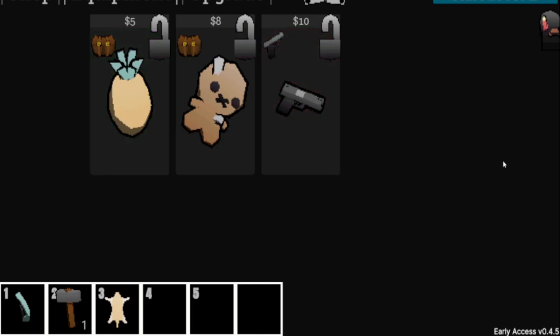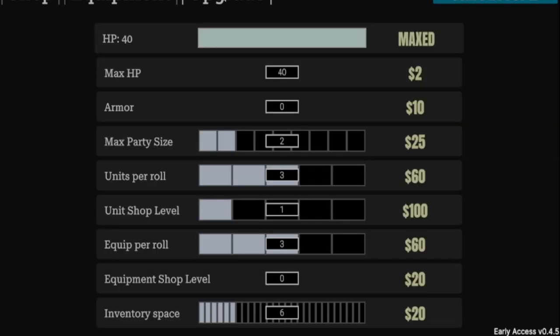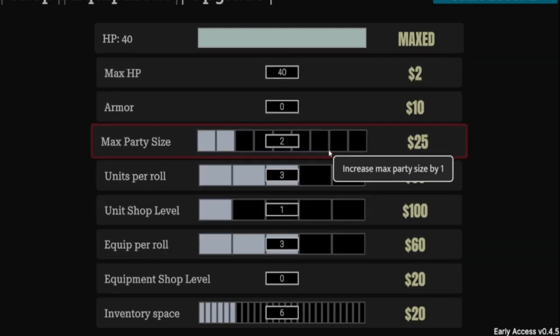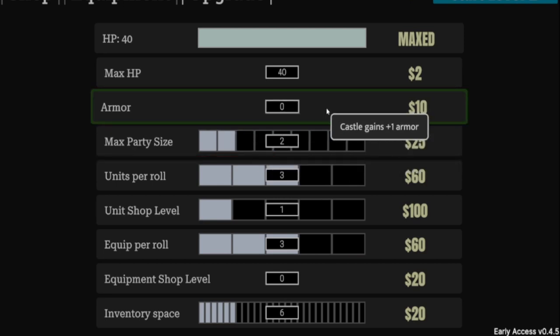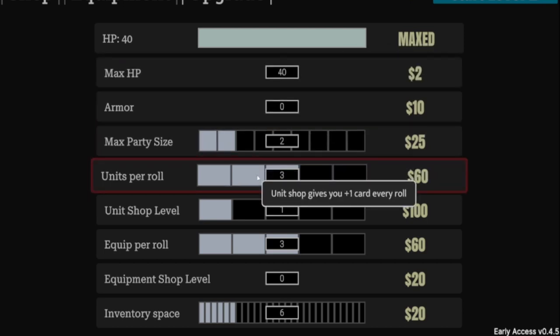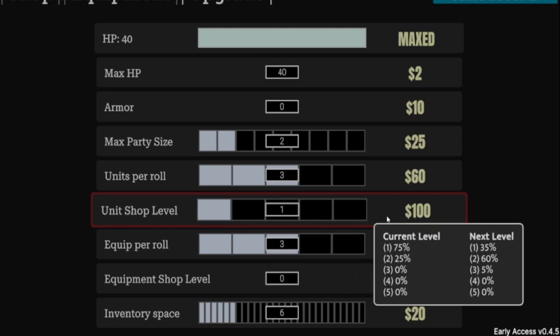Some weapons don't have full range of the screen, so this item increases range. I'll sell one item — hold Control and click to sell. Now we have 14. You also have the upgrade page: 25 bucks to add more people to your party; right now we can only hold two. You can give your castle more armor, more HP, or heal your castle by paying for it. Units per roll gives you one extra card every roll.